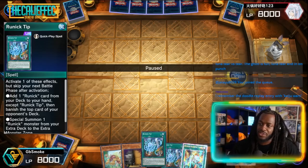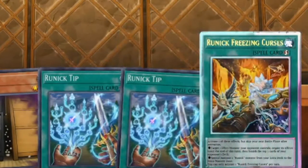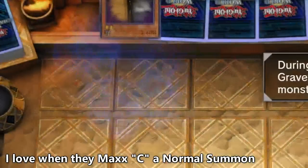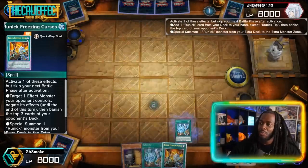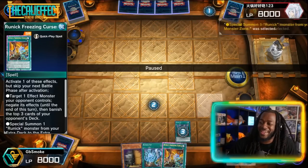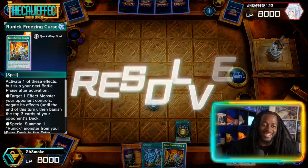Smokey's gonna draw Mole Cricket, Maxi, Double Tip, and Freezing Curse — it's the only Runic deck I approve of. He starts by Normal Summoning Mole Cricket. His opponent chains Maxi, we chain Mole Cricket — he definitely should have waited — then they chain Tip. We're gonna get two Special Summons before he can even draw off Maxi. That's huge right now.